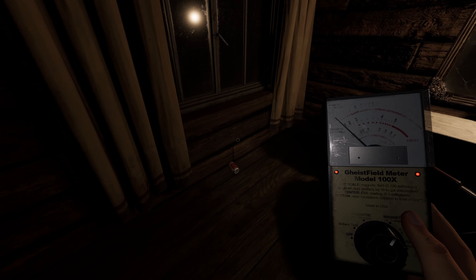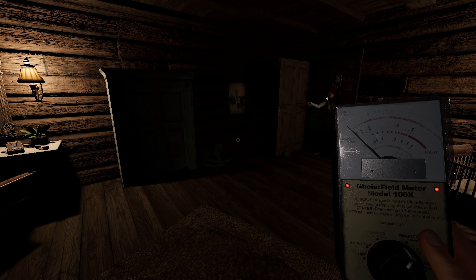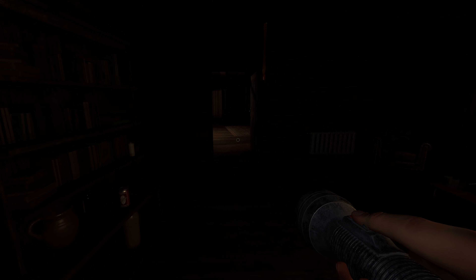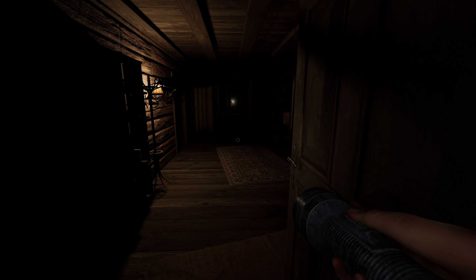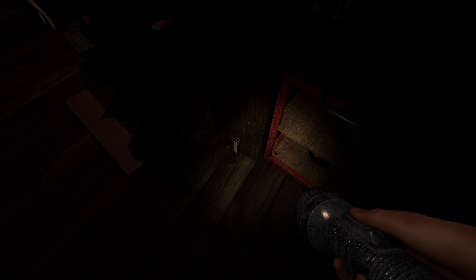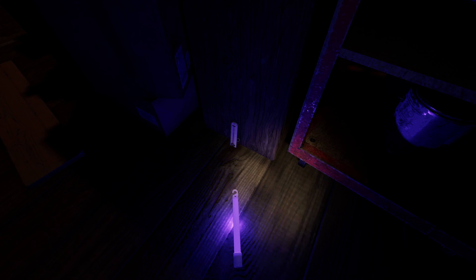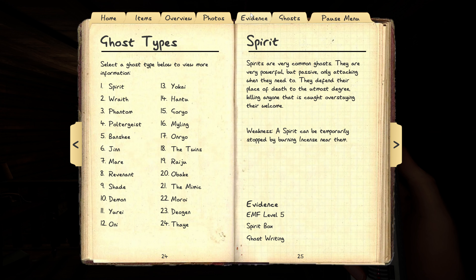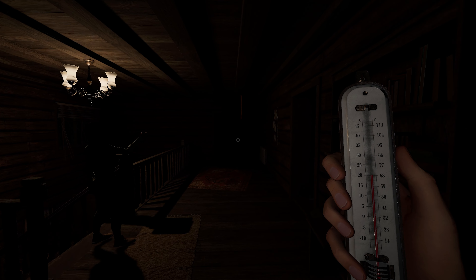It threw a ball — a can. Where are you? What do you want? You have to turn the light off, otherwise it will not respond. It's very particular. I don't want you to waste your efforts. What do you want? What are you? Where are you? I heard it — spirit box. An elderly individual. Said an elderly individual. That was very specific, thank you. Say no more to it.